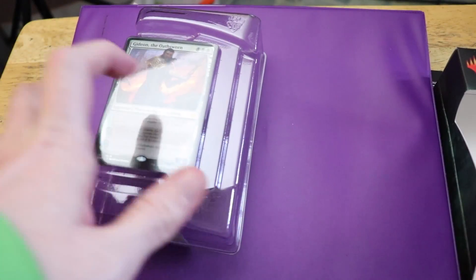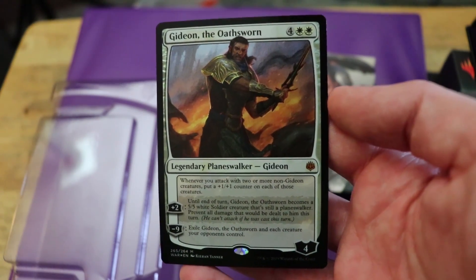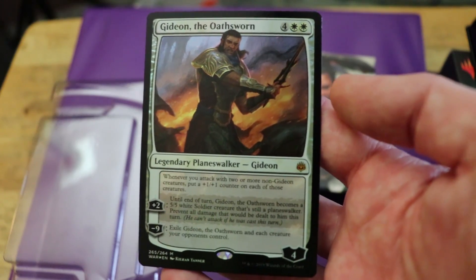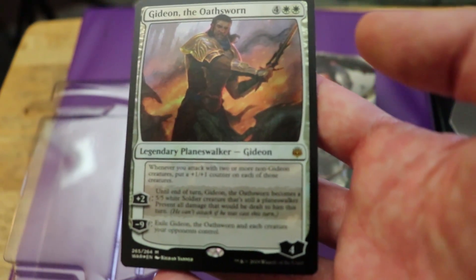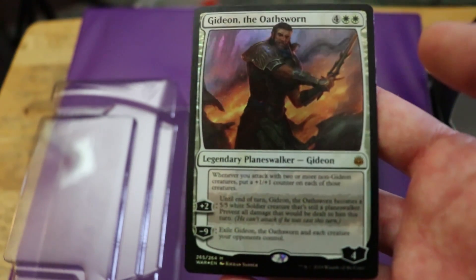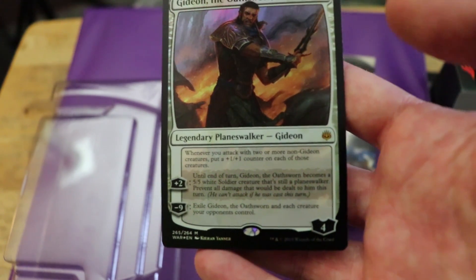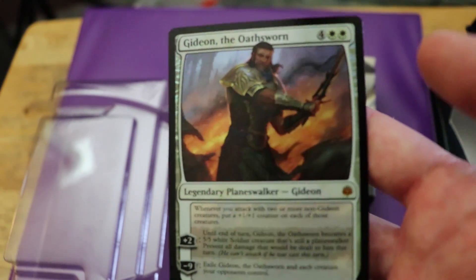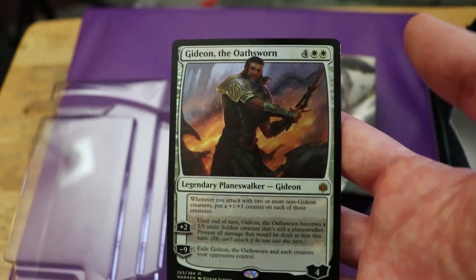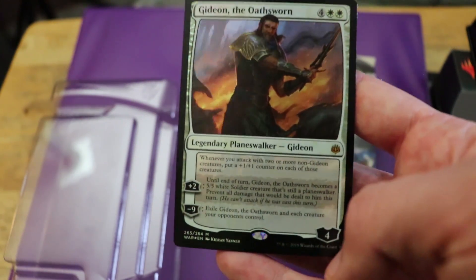Let's just pop on into this deck and see what we've got. We've got to free the Planeswalker from this plasticky grip. Starting out with obviously the key card for the deck — Gideon the Oathsworn. Two white, four colors for a four loyalty Planeswalker. Whenever you attack with two or more non-Gideon creatures, put a plus one plus one counter on each of those creatures. Plus two until end of turn, Gideon becomes a five-five white soldier creature that is still a Planeswalker, preventing all damage dealt to him. And minus nine, exile Gideon the Oathsworn and each creature your opponent controls. Not too shabby — not mind-blowingly powerful, but not awful either. I do like that static ability.